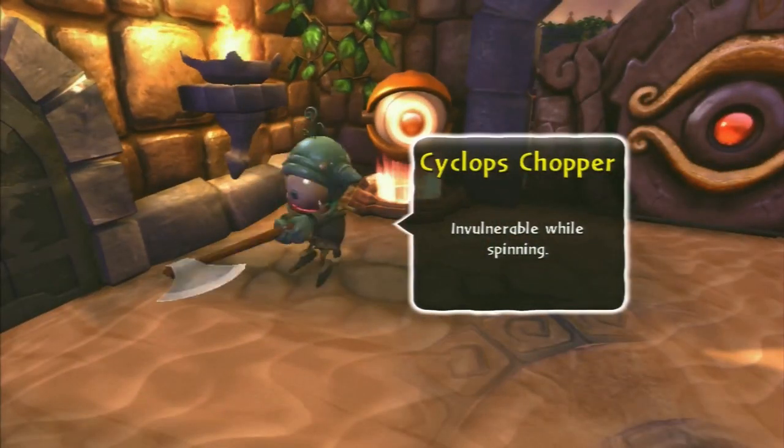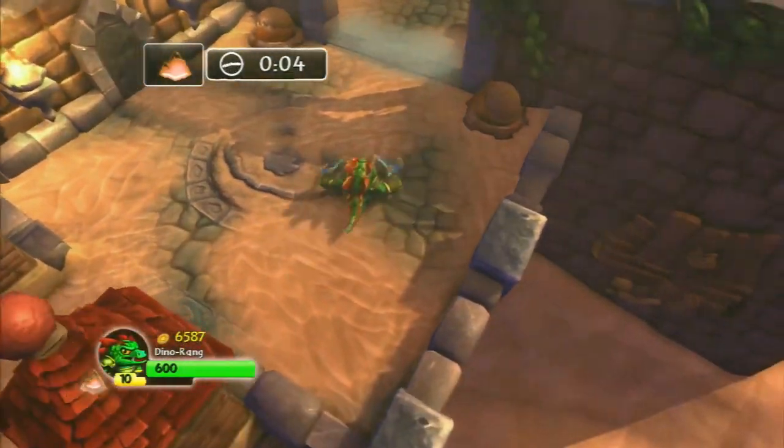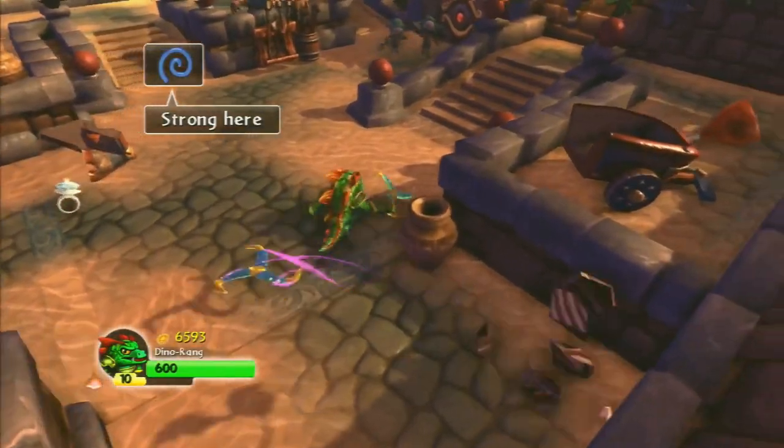In the same chapter, we see the Cyclops Chopper, who wields an axe and spins around. You cannot hit this enemy when he is spinning, but when he gets dizzy, that's your main time to attack. Overall, this enemy is fairly easy.